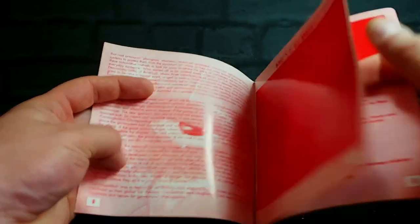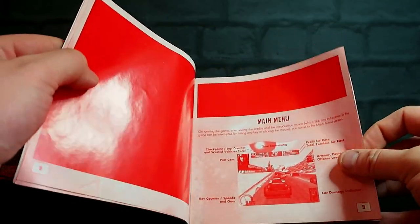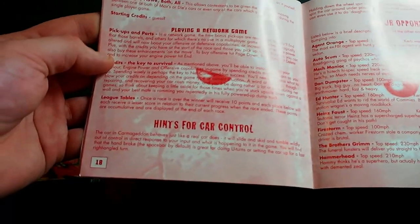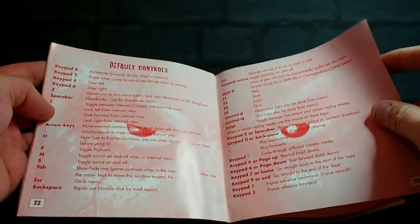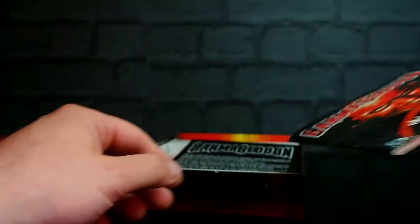Date 2031 - but on the box it says 2028. Graphics options, blah blah blah. There's not a great deal in the manual that's very interesting. Playing a network game. Hints for car control. The car in Carmageddon behaves just like a real car does - we'll get to that. Your opponents. Power-ups. Default controls. Exciting stuff. Credits. Enough of the manual.